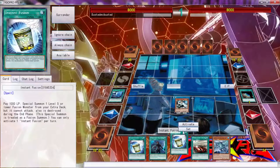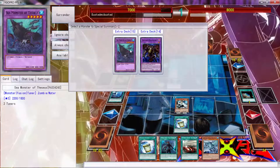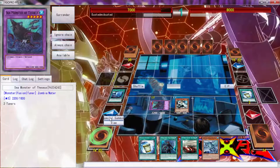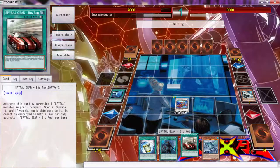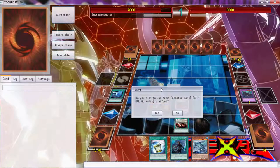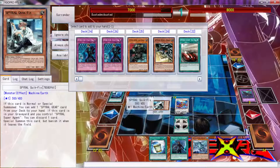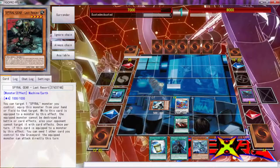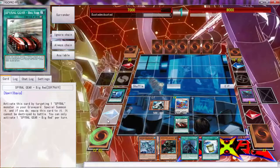Let's get the plays going. Is he going to surrender now? I was literally about to click Thousand-Eyes Restrict - I'm glad I didn't because now we can get some good duels going. This ends with Last Resort right? I searched Last Resort - yes I do. Then here we go into Ancient Fairy Dragon. Hopefully we can draw something good.